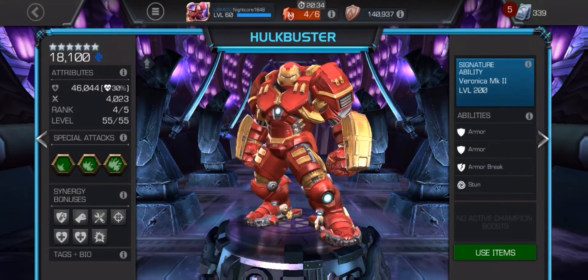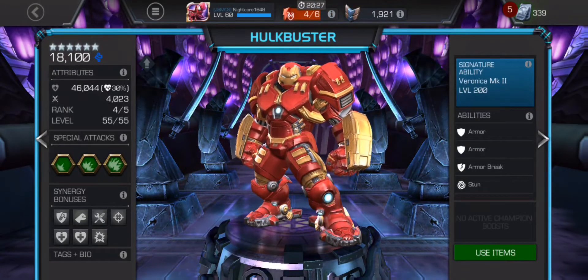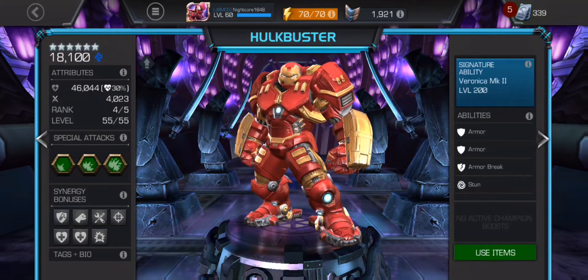Looking at base stats, he's got quite a bit of health for a rank 4, 6-star — 46,000 — and then 4,000 attack rating. Pretty good. I think Sasquatch has the most health at like 65,000 or something, but Hulkbuster's still got a lot of health.